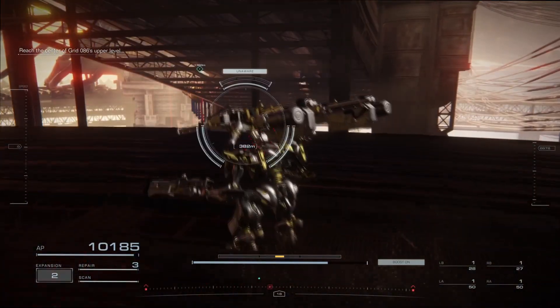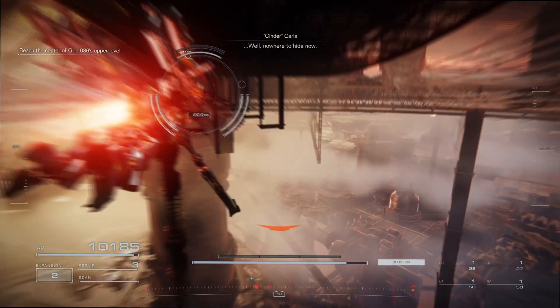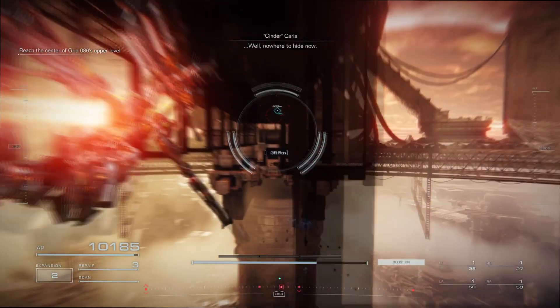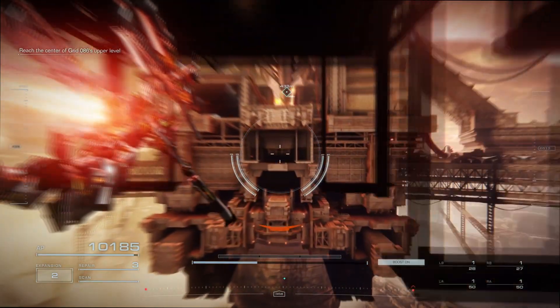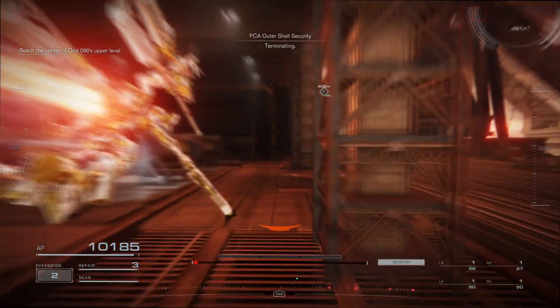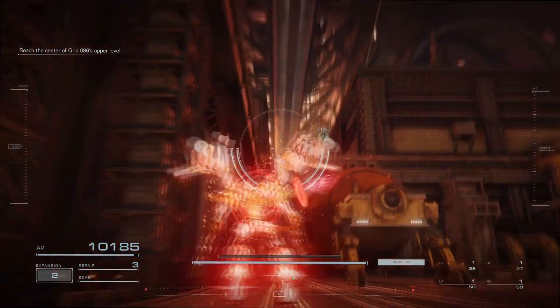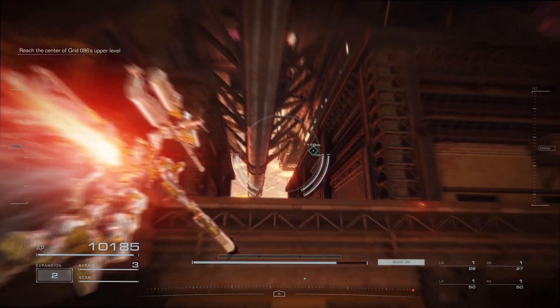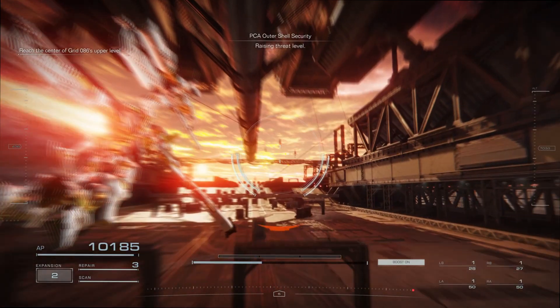Next, you want to pop down below this bridge, get your EN to recover, and then Assault Boost across. You want to stay under this bridge to, once again, avoid the PCA lasers from the satellite above. After you cross the bridge, you want to head underneath one of the nearby platforms to stay out of the laser range, and then Assault Boost through this corridor. Once you do, you will be beyond the reach of the satellite lasers.